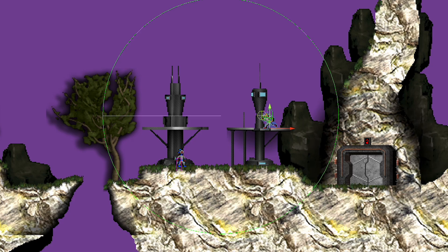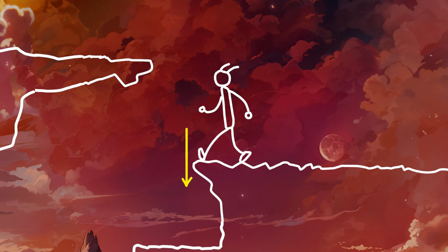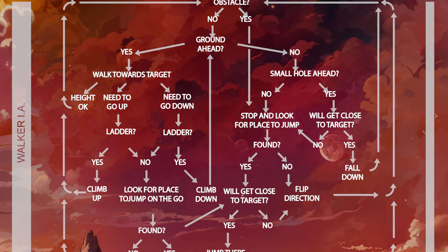Even though they have a vision system that shows them points of interest, when it comes to walking they are practically blind. They can only read the terrain directly in front of them through a raycast. This raycast provides information about the terrain's position, slope, and whether it's solid ground or a moving object. When the raycast detects no ground ahead, a much more complex sensor system kicks in, capable of searching for ground to fall onto or a platform to jump to. Let's take a look at an example: here we have the commander, our protagonist, and a lost Darsanaut who will try to reach its commander using its heuristic, rule-based AI and terrain sensors.